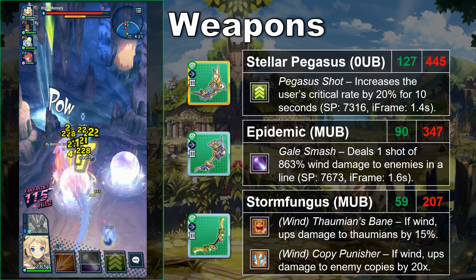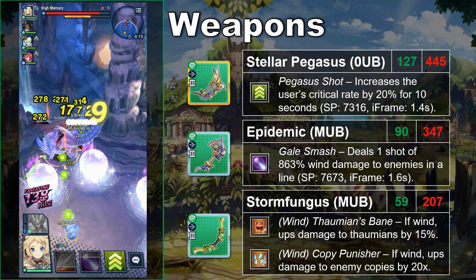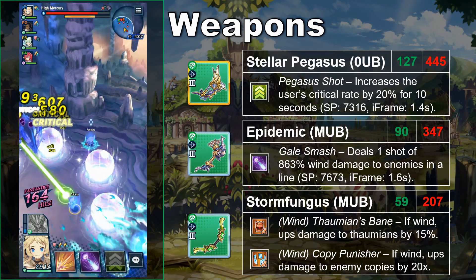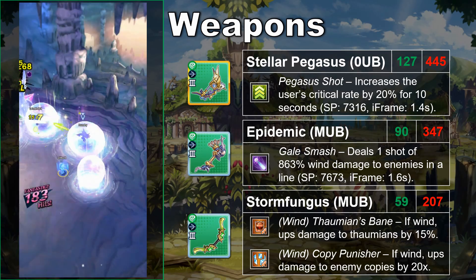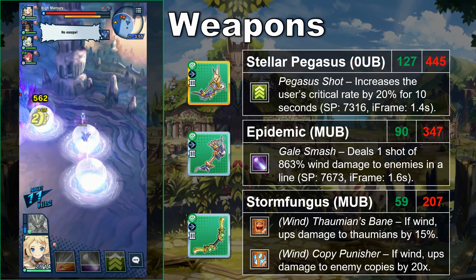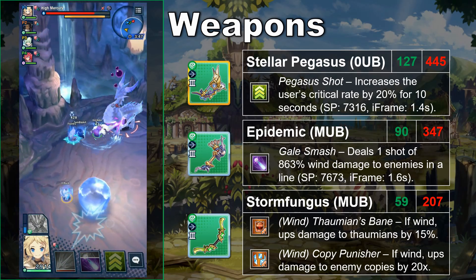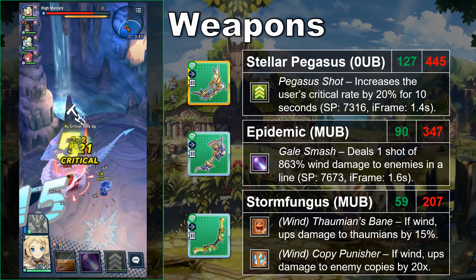If you don't plan to take Eleonora to High Mercury — which requires a lot of investment — I'd suggest settling for the 4-star Wind Bow Epidemic. This bow gives Eleonora a third attacking skill instead, which is perfect for skill damage Wyrm Prince. The skills on both weapons take between 4 and 5 bow combos to fully charge. Another lesser option is the Void weapon Storm Fungus, which has Wind Copy Punisher and Thaumian's Bane, making it only relevant versus the Frost-Hermit Void Battle. That fight is easy enough that I'd suggest skipping this bow altogether.